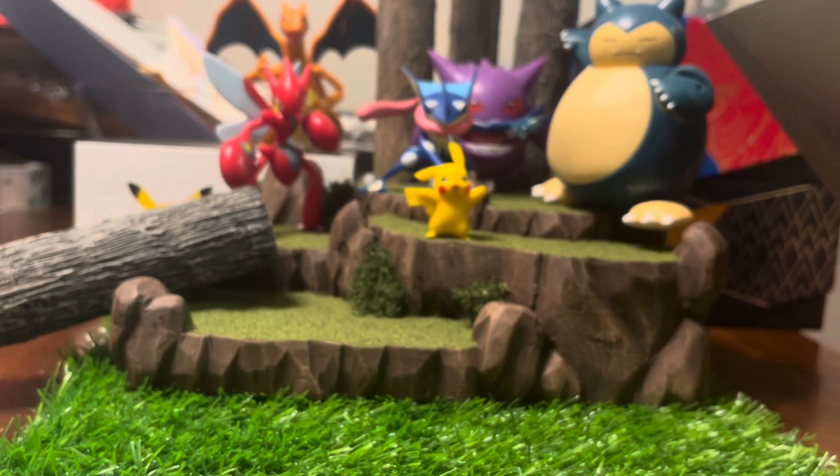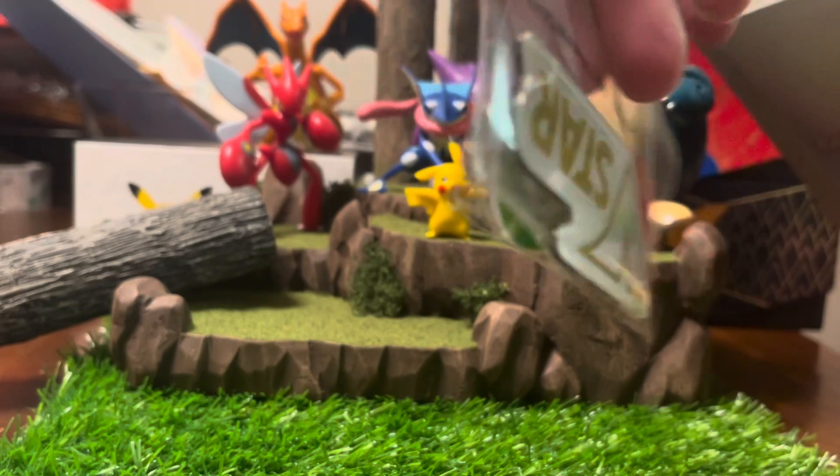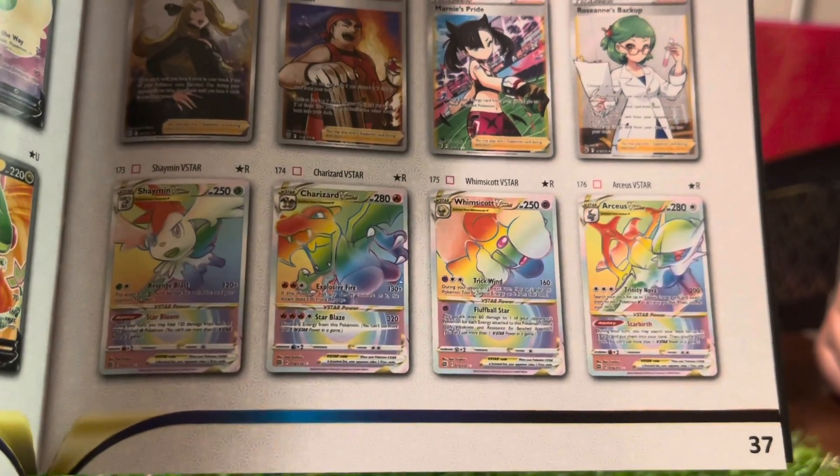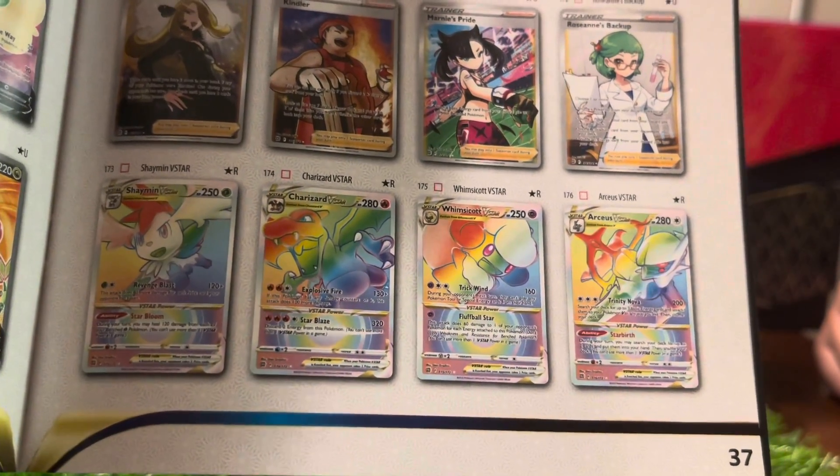Damage counters. And the thing that says V — looks like a magnet. This is V-Stars. Whoa. These are rainbow cards. So Lonnie wants these. These are pretty awesome. That's pretty dope.